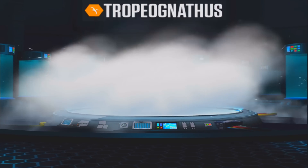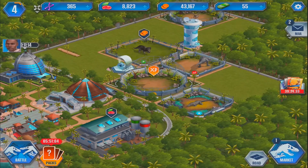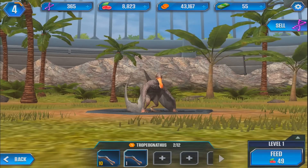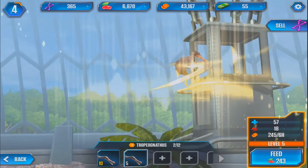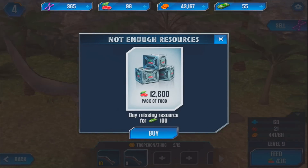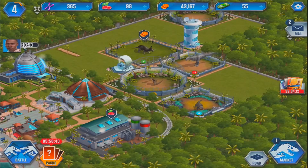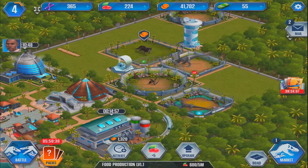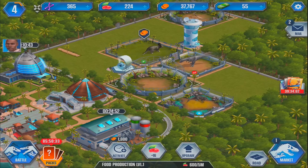This guy is ready to go in the hatchery — another Tropy going into the pen. We should have two guys in there now. I wonder if we have enough food to get them to level 10 — let's see how far we can get. We nearly got there — we are level 9, that's pretty impressive. Once we get to level 10 we can evolve them and that makes them pretty strong. Let's just keep activating the food production — we've got a lot of money, so that should get us quite a lot of food coming in.